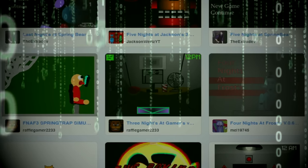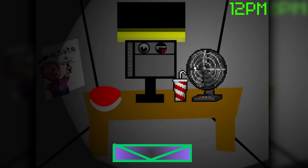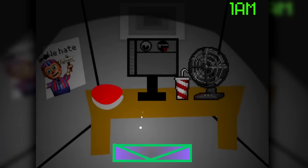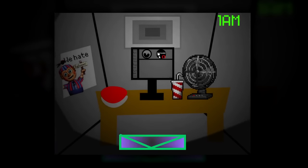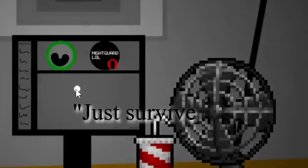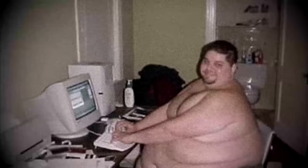Next up is Three Knights at Gamers. In this game, you need to fend off the evil gamers that are trying to get you! The office was designed really well, with the only way for the animatronics to get to you being that giant vent. The flashlight effect surrounding the mouse was definitely a nice touch. The night starts in the usual way — you get a phone call from some guy who explains that the game we're playing is absolutely not a FNAF clone. Wait, was that Discord? I guess we really do be playing Three Knights at Gamers.